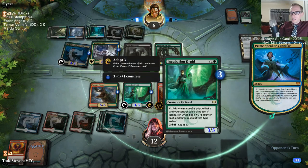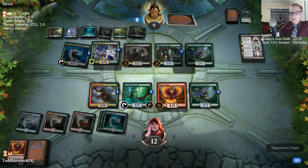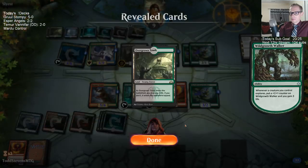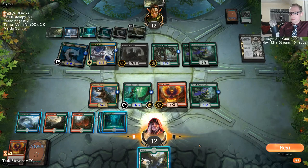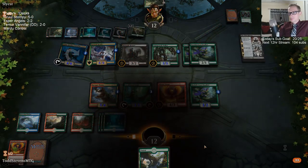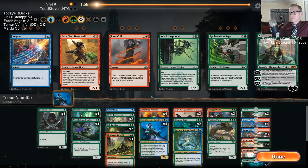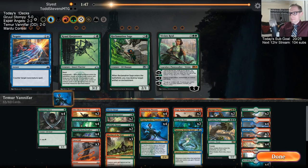I was manually tapping mana there because if I didn't they were going to tap the Incubation Druid. Incubation Druid taps first a lot, so I have to tap the mana so they don't tap the Incubation Druid. It's annoying. Let's get some Daredevils in here — Daredevil Find Finality sounds pretty good. And Coils.